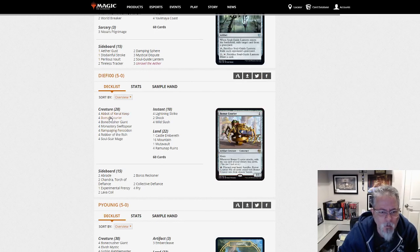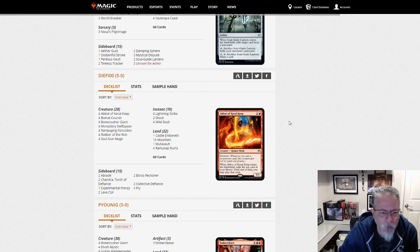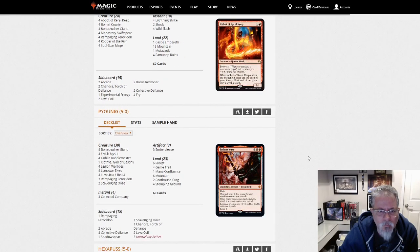Another Mono Red deck — lots of Mono Red today. This one has Robber of the Rich, but this is a Get-Em-Dead Red, topping out at three for Rampaging Ferocidon. Yeah, aggressive lists today.